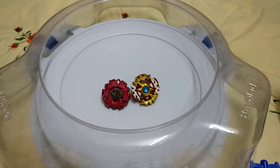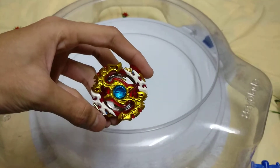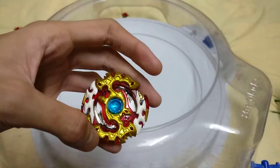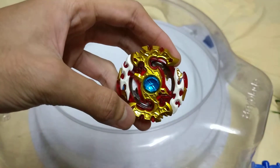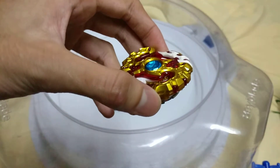Hello guys, this is Snidmist and today this is part 2 of the Spriggan Requiem unboxing. I'm sure many of you are wondering what a Various is doing on the screen, but just wait — I'll explain everything. So let's start. This is the newly unboxed Bey Spriggan Requiem, with its famous new Zeta driver and the awesome layer. The layer is just epic.